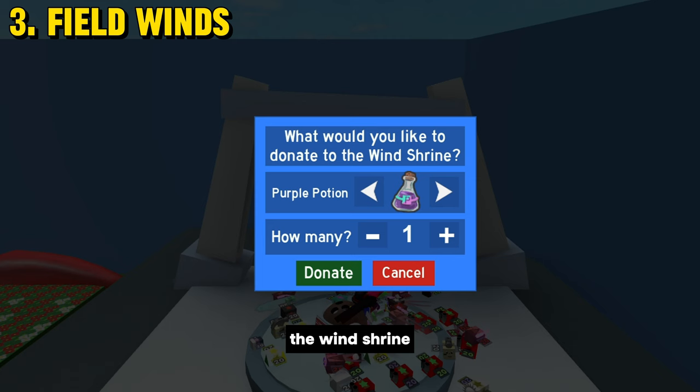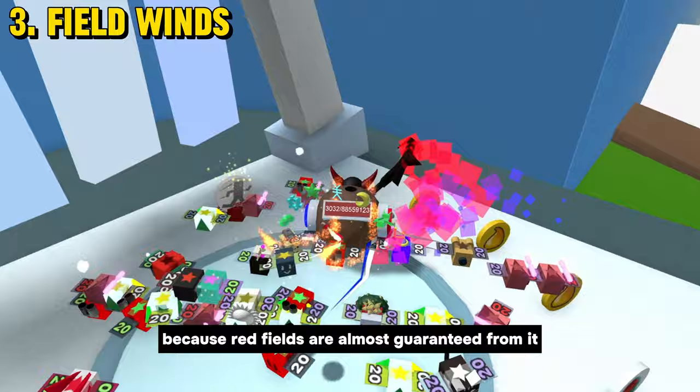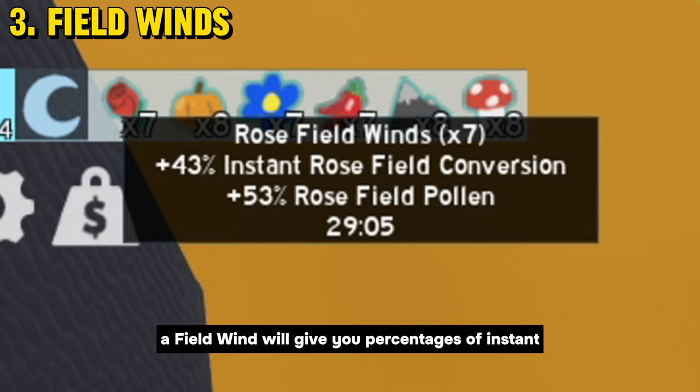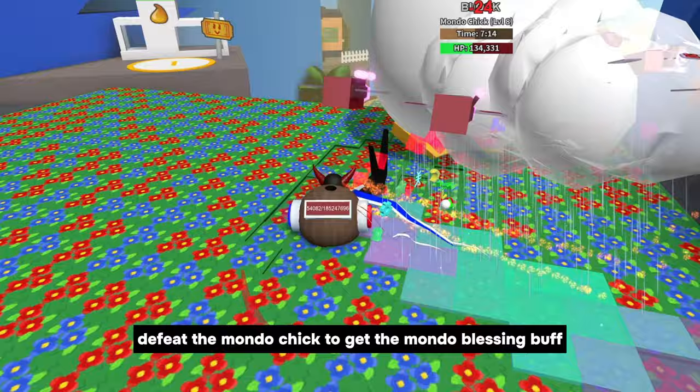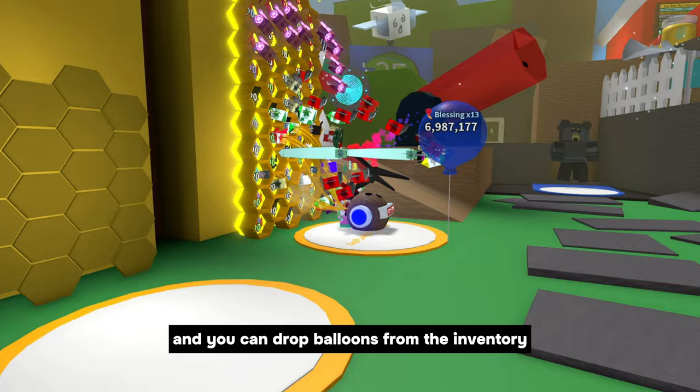3. Field Winds. The main factor that produces Field Winds is precisely the Wind Shrine. You will need one Purple Potion for the donation. Purple Potion is the most common item used as Red Hive, because red fields are almost guaranteed from it. This will drop you Field Winds which will give you some important buffs — a percentage of instant conversion and pollen in the respective field. Defeat the Mondo Chick to get the Mondo Blessing buff before donating to Field Winds. Try to get the Balloon Blessing from the ability of the Buoyant Bee, with the help of a secondary account, and you can drop balloons from the inventory. All this must be done before the boost.